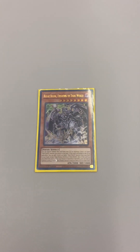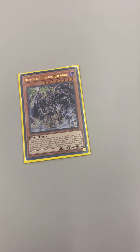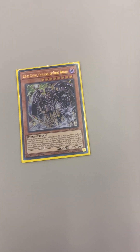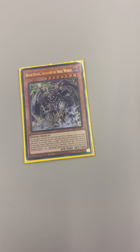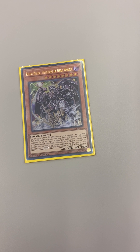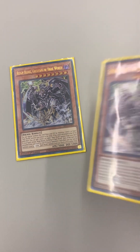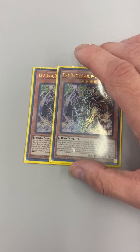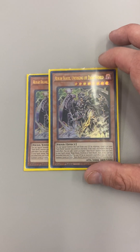First we have Rain over King of Dark World. You can special summon him from the grave by returning a level seven or lower Dark World monster you control to the hand. If he's discarded to the grave by a card effect, you can add a level five or higher Dark World monster from your deck to your hand. If this card was discarded from your hand to the grave by your opponent's card effect, you can special summon a level four or lower Dark World monster from your deck or grave to either field. A lot of people are running this at three but I think he's good at two.